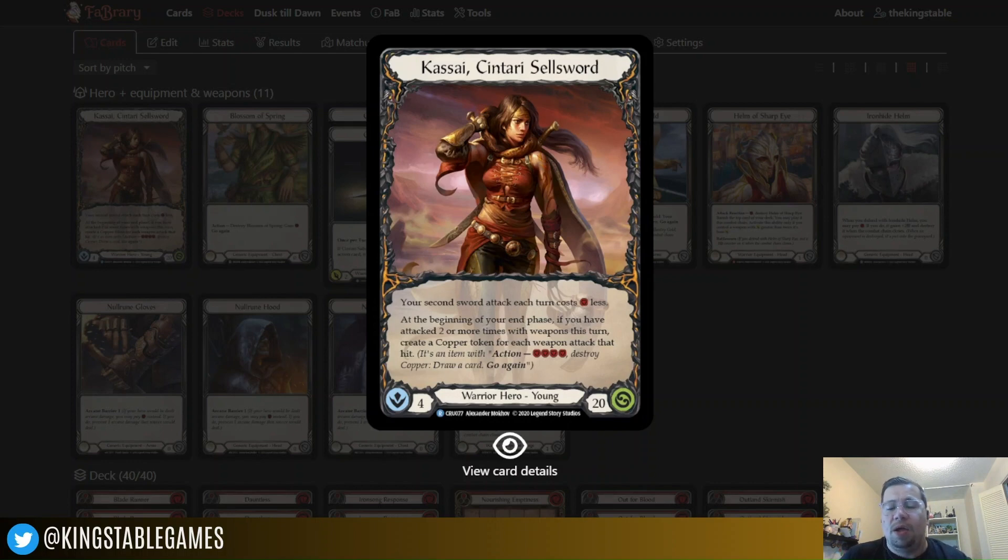If you are new to Flesh and Blood, or if you haven't really looked at this hero and are looking for an opportunity to play it on a budget, and you are looking for a way to still win some Armory games, take home some prizes, and not have to invest a ton of money, then this is the deck for you. Let's start off by taking a look at the hero herself. Kasai is a warrior hero with pretty standard 20 health and 4 intellect. She's got two primary abilities that are going to be the bread and butter of this deck.